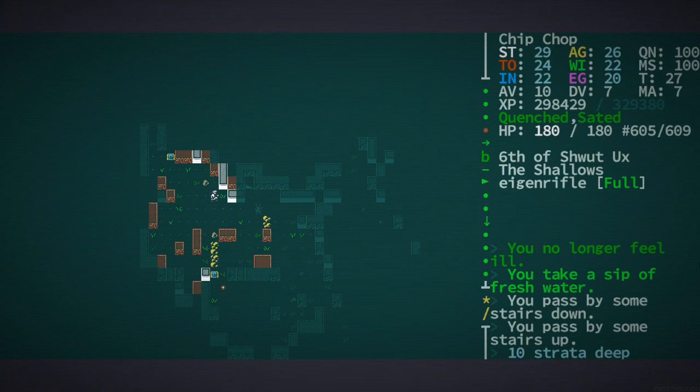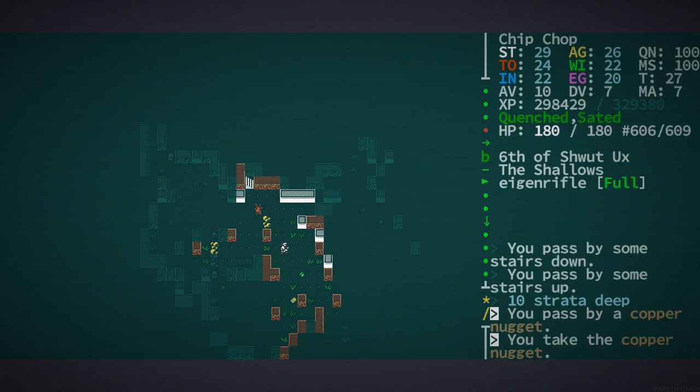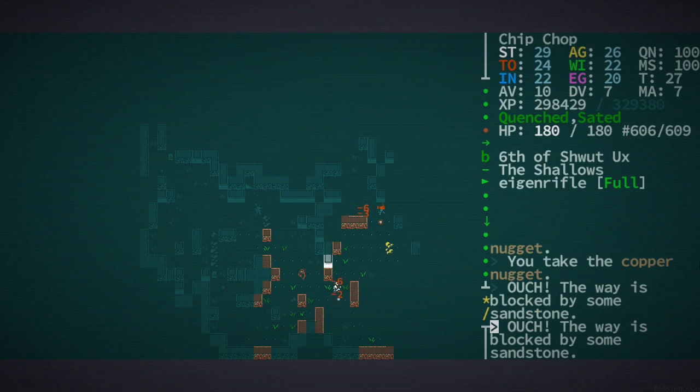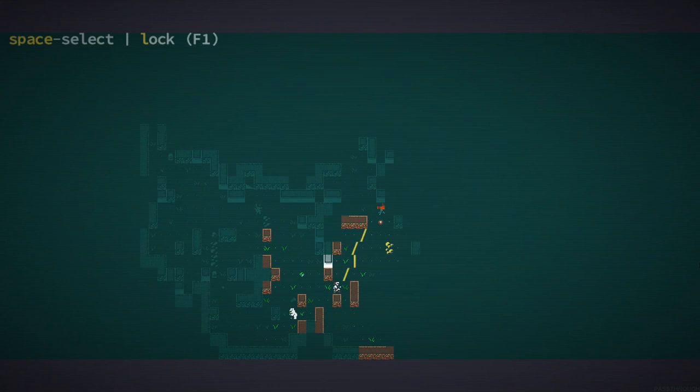What do we have here? I probably shouldn't have picked that up — it's kind of a waste of weight at this point. I just dropped like all those folded carbide things. You know what — turret.